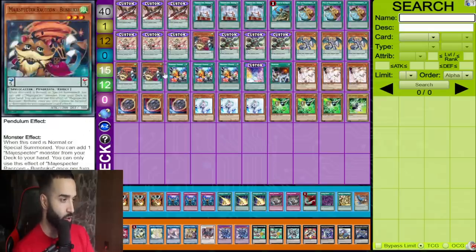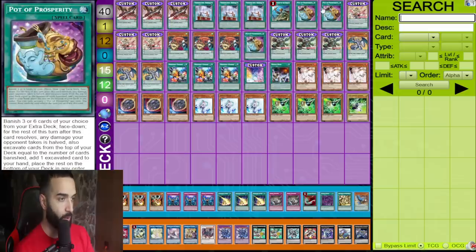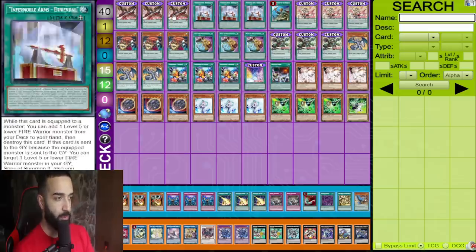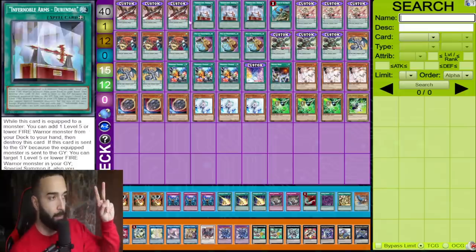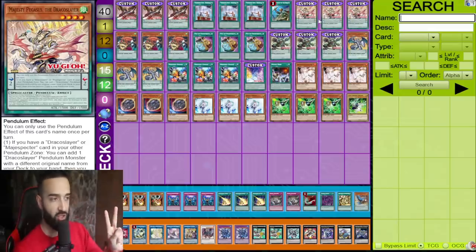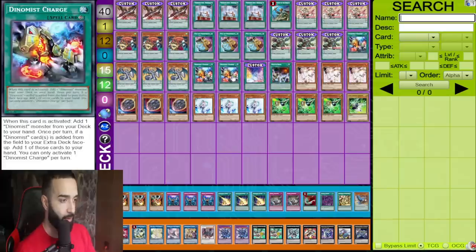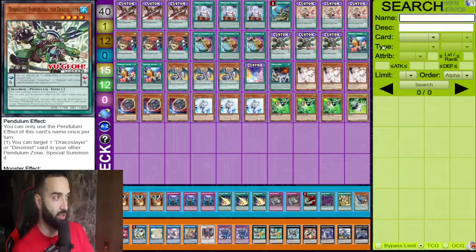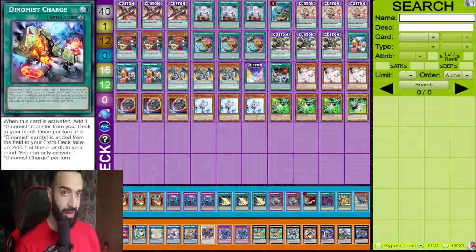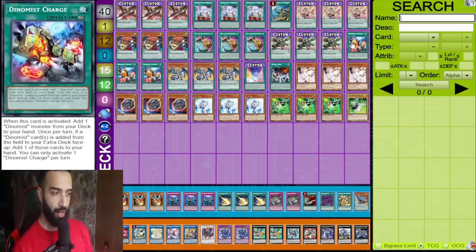Majesty Pegasus is searchable by nine different ways. You have three Majesty Pegasus, three Bambuko, and three Prosperity. Your main two-card combo is one Ignis and one Majesty Pegasus — just those two lead to the full board. You have 10 ways to one and nine ways to the other. We also have nine ways to Dynamite — Prosperity searches it, and Dynamis Charge searches it while giving a free plus one.